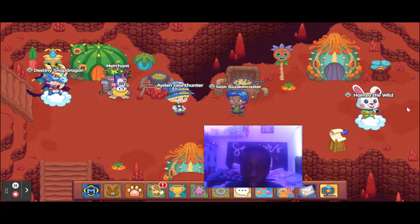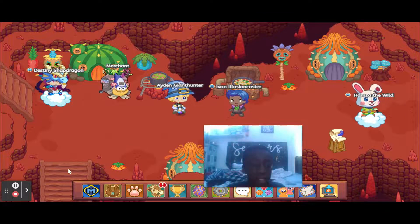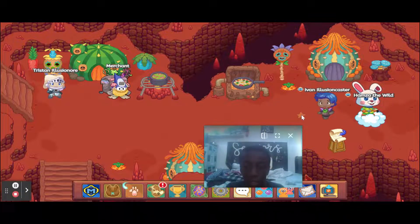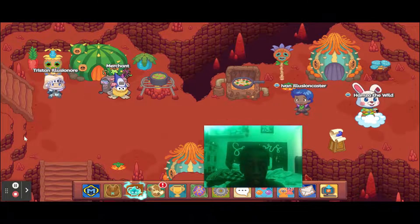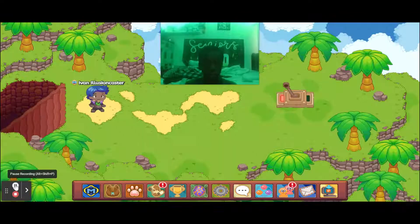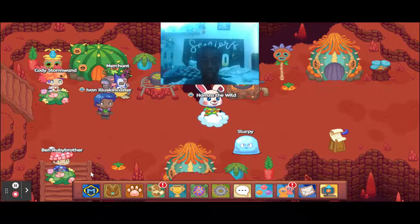Since we're in Bonfire Spire, this map is interesting because you have the switches that open up different paths. You're gonna want to have this path open right here. To get the switch to open up this path, if you don't have it open already, you're gonna want to go here and go up here to flip the switch. Now once you flip the switch you're gonna want to go down here.